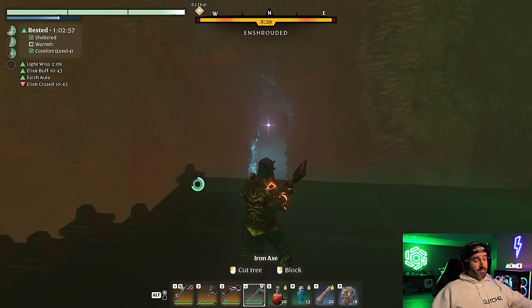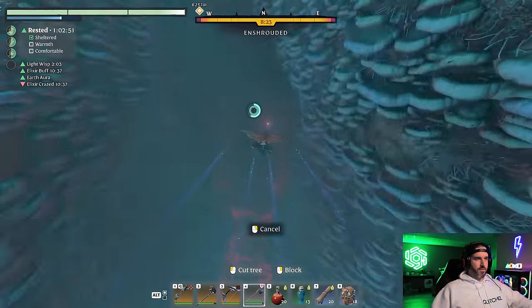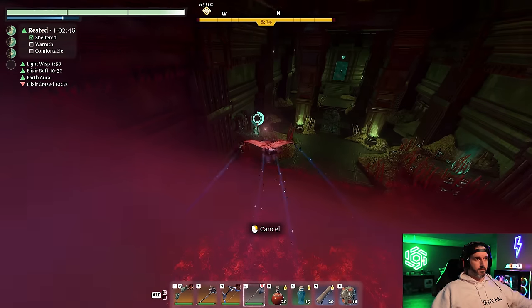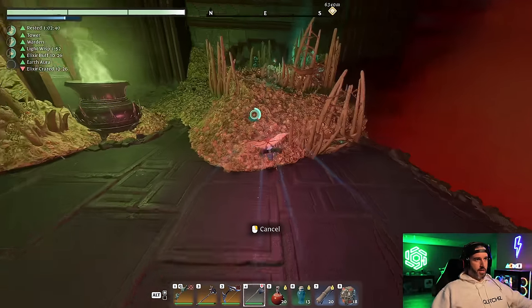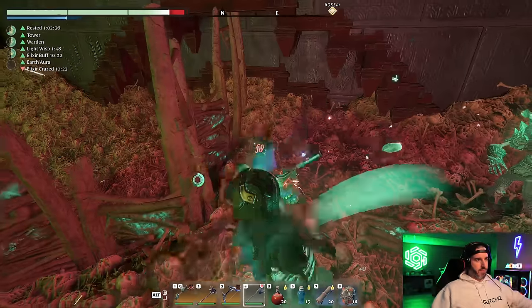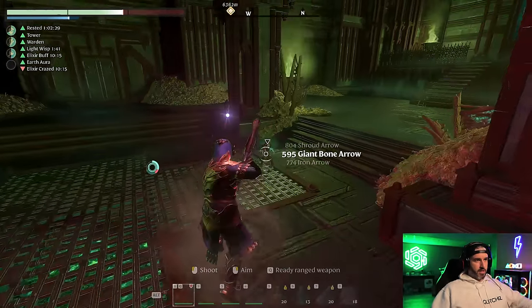At part two I take my axe out right away because this is the start of the boss fight. I beeline straight for that first respawn pillar — boom, one-shot. Slide over, one-shot the second one. Done that quick. Now we don't have to worry about any additional adds spawning for the rest of the fight.